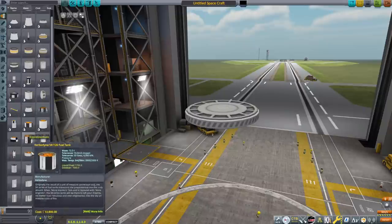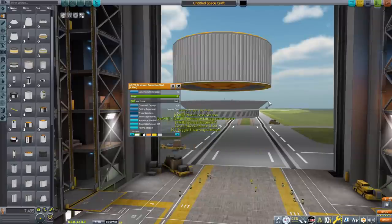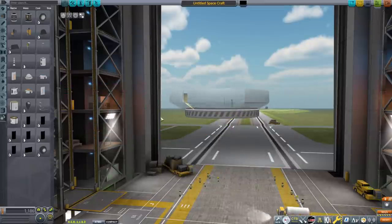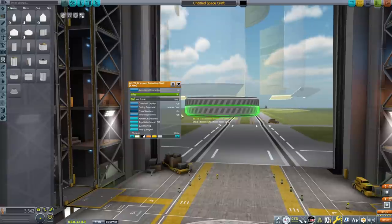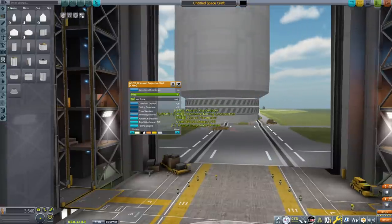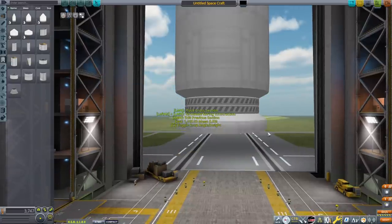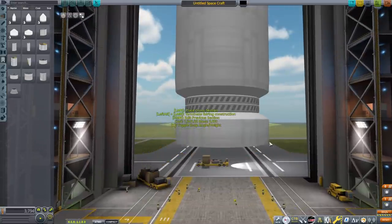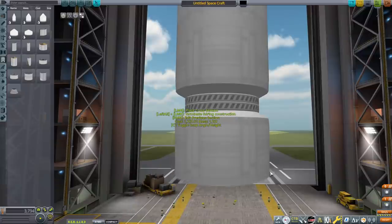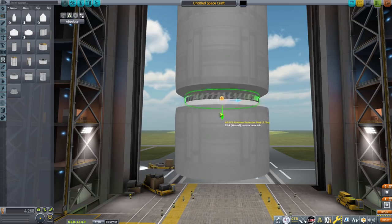We're starting off in the Vehicle Assembly Building and we are going to be starting by constructing the Starship. For time's sake this footage is slightly sped up. If you want real-time speed you could slow this video down to 50% speed. Starship is quite a complicated design and takes a long time to build, so I sped it up and cut out the parts where I made a mistake and had to remake something.